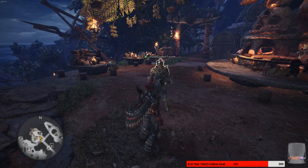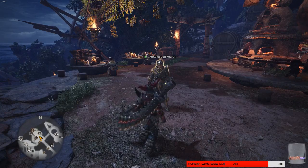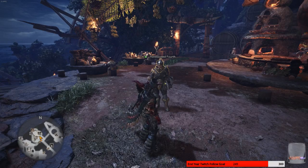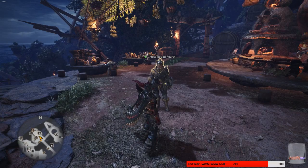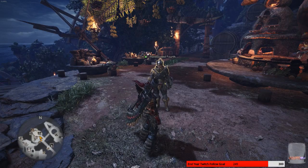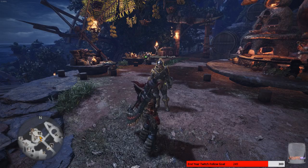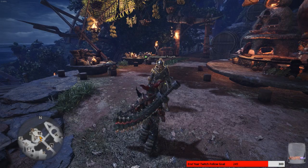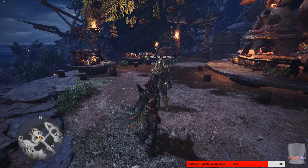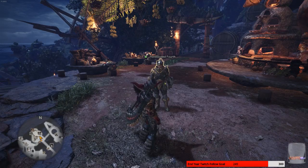Oh my god, how do people fight Deviljho in the stupid places? Like for real, get him out of the tiny hallway. But his hitbox takes up the entire room.